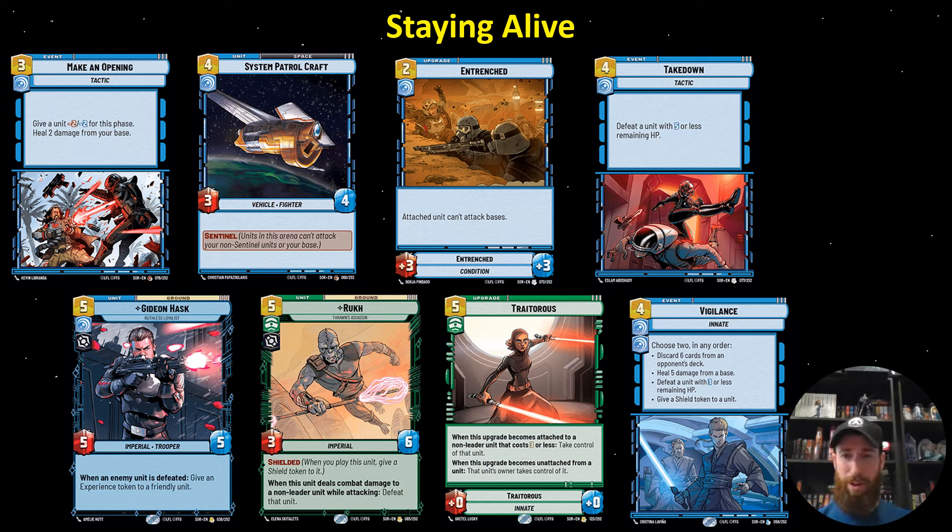Vigilance is also quite a bit of fun — it's another two-for-one. Just like Traitorous, taking a unit from your opponent and giving it to you, you're basically healing 5 and then defeating a unit with 3 or less hit points most of the time. But the other two modes can be useful as well — giving a shield to your Gideon that came in the turn before can be great. And discarding can be great in a control mirror where you might get them milled, taking some base damage.